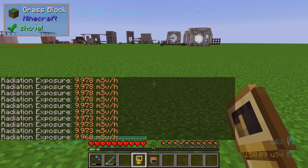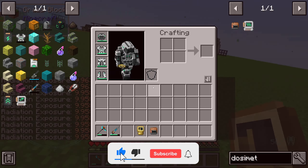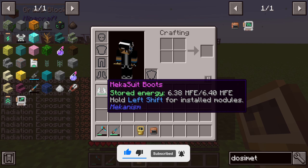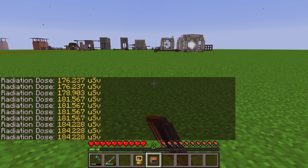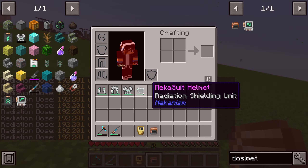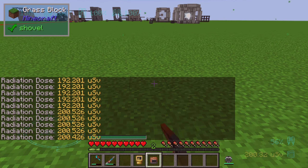If I don't wear my mecha suit, you can see from the dosimeter that the sievert level will increase. But if I wear my mecha suit, it's all fine and you can see it will fall back down.